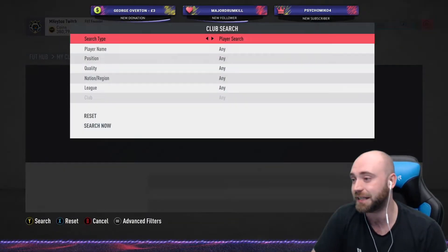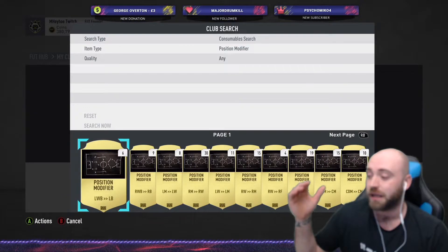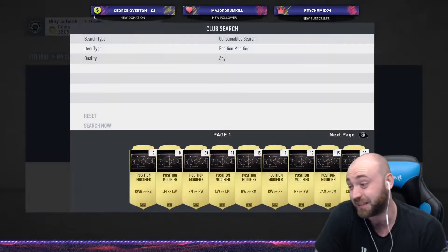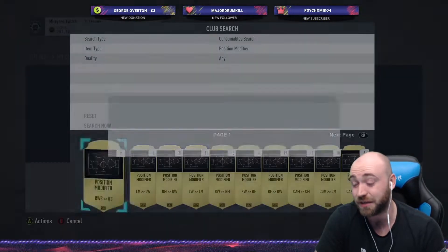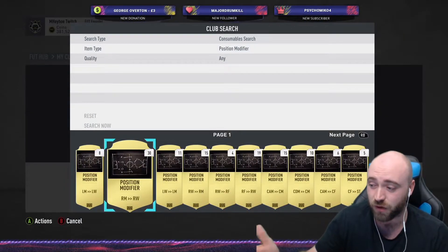Another one that's fantastic is position changes. Now these can take you a bit of time to sell. So these ones here, left back to left wing back — I usually tend to quick sell the ones I don't like, the ones that don't sell. Quick sell as many as you can, just keep the untradables. They come in handy for SBCs, but they're not great. The best one for me — right mid to right wing.